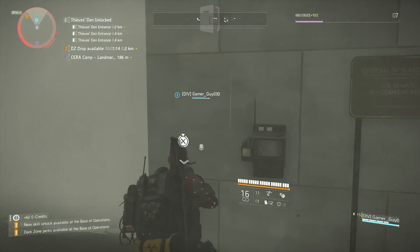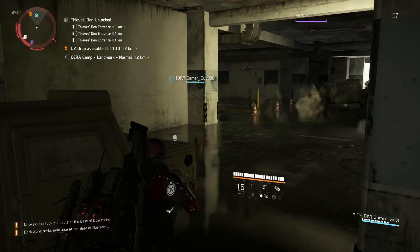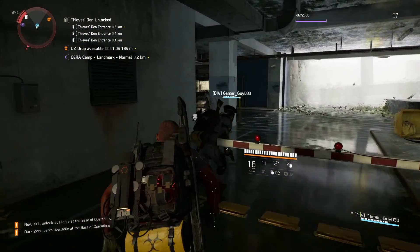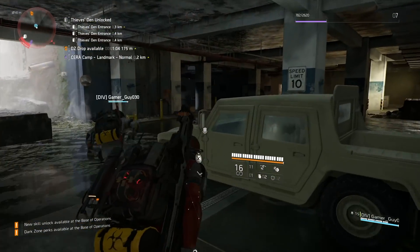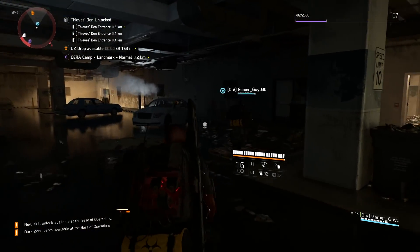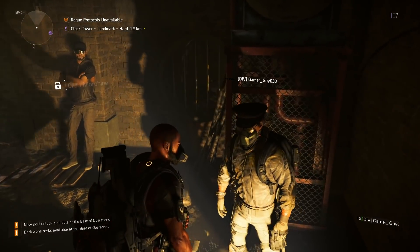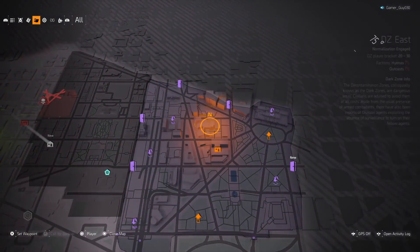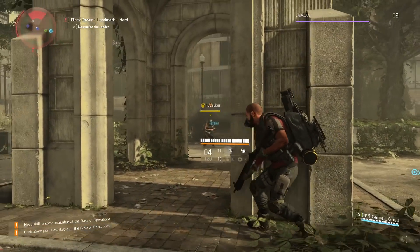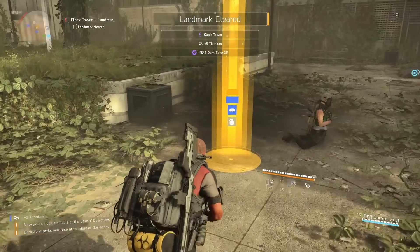After hacking this SHD network you'll see my rogue level has hit 600 and the numbers have gone away. At this point you're going to see a message saying the Thieves Den is available. The Thieves Den is a little safe house you can go to in order to clear your rogue status and then go back to looting even more. Here's a quick look at what that safe house looks like — once inside, my rogue level is cleared and you can head right back out to continue the chest farm method.